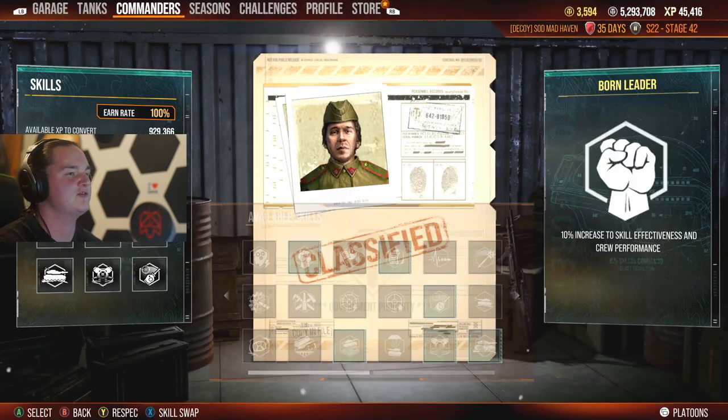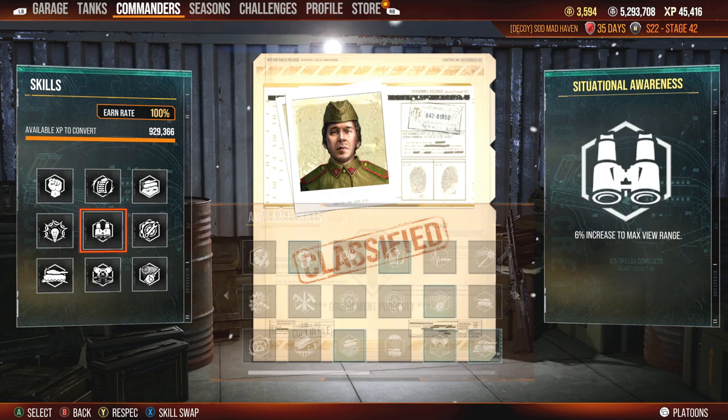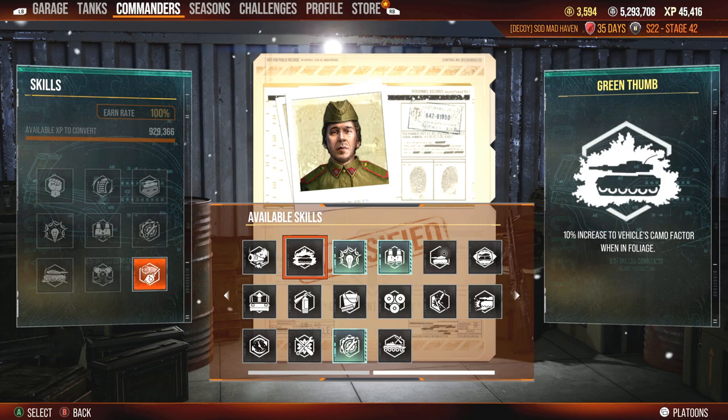Let's go ahead and take a look at the Commander. Skill-wise, we're running Born Leader, Rapid Loading, Off-Road Driving, Track Mechanic, Situational Awareness, Sixth Sense, Camouflage Expertise, Silent Driving, Snapshot. And there's one perk I don't ever recommend for concealment builds: Green Thumb is one of the most useless things you can have on your tank. How many positions on Sand River, Himmelsdorf, or Berlin is there to use foliage? There's not a lot of viable positions where Green Thumb is useful.